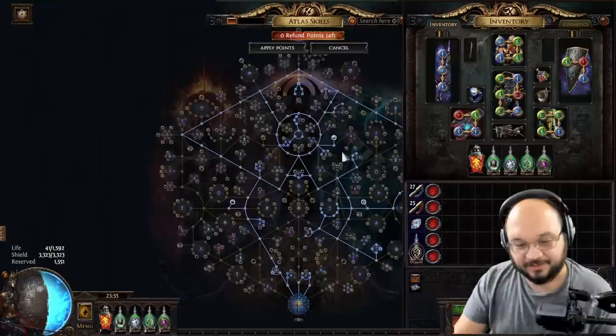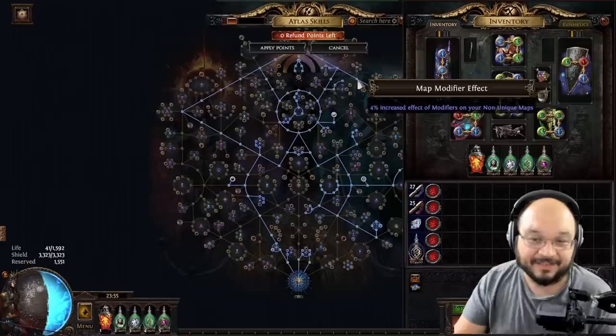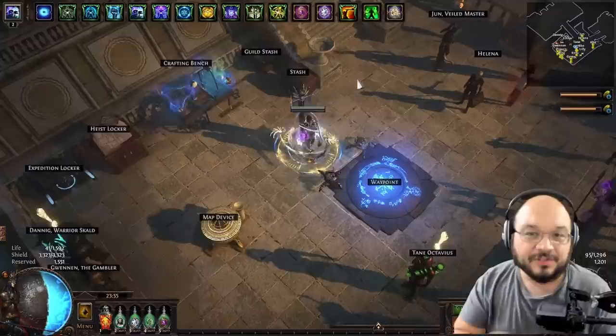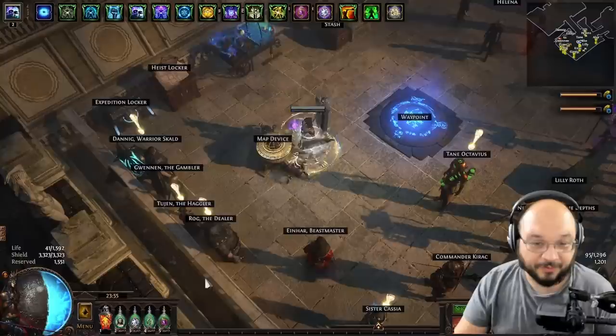The real kicker to what we're doing is combining it with Twist of Fate. I know you can see on my atlas tree there's Wandering Path — this is to make sure our map modifier effects get to 16. We'll talk about the atlas tree more after we run the map. So we're going to take our Val Temple, throw it into the map device, click Fortune Favors the Brave just to see what we get, and then run the map.